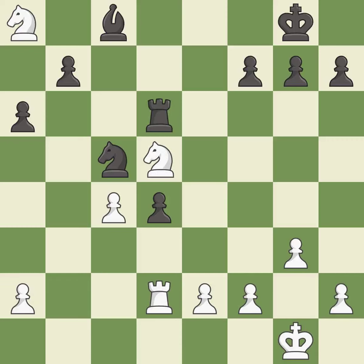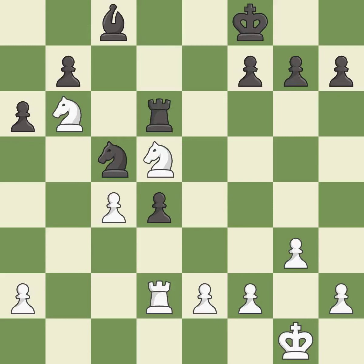The knight now occupies an outpost, a secure square in the opponent's territory. This threatens to fork pieces — it is best. This stops the opponent from being able to fork pieces — it is best. This wins a tempo by threatening a bishop and forcing it to move away — it is best. This develops a bishop off its starting square, getting it into the action — it is good.